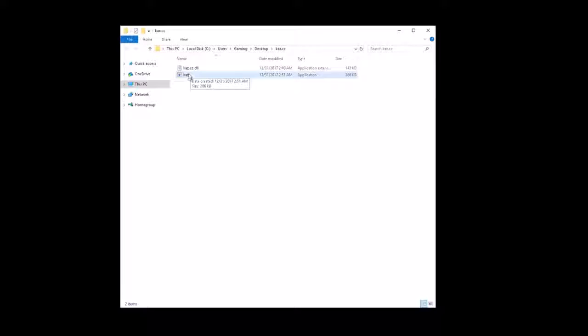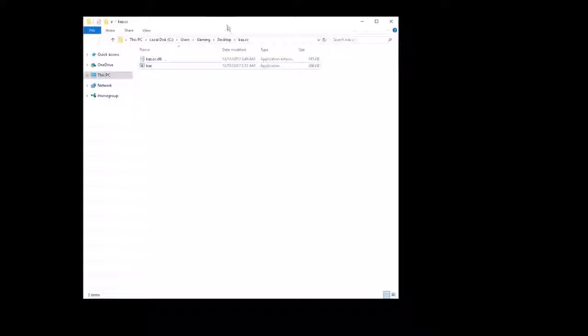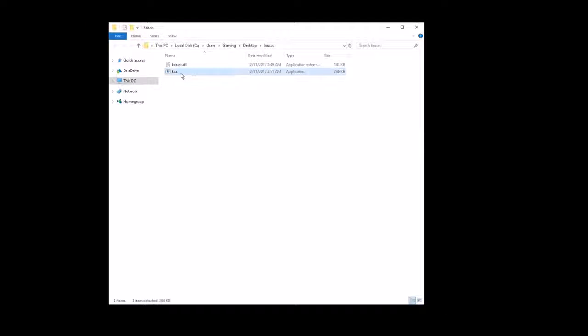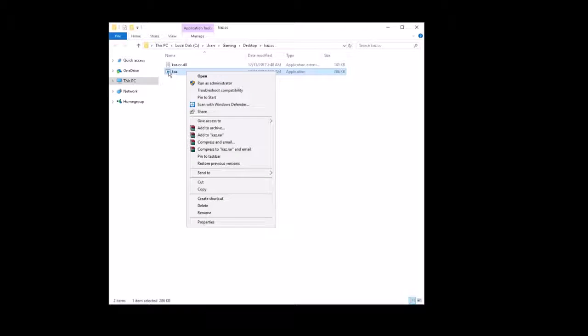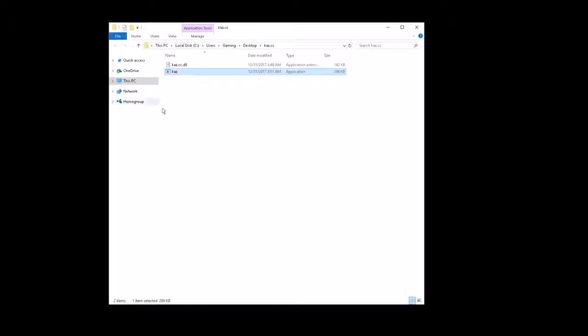I'll show you guys how to inject and then we'll hop in game to show you what the menu looks like. So what you want to do is have C-scope open first. Next, go to the folder you download from the top link in the description, right click on the Kaz.cc file — don't click on the DLL, click on the EXE — and all you have to do is click open. A screen will come up and after that you're good, just exit out, that's it.